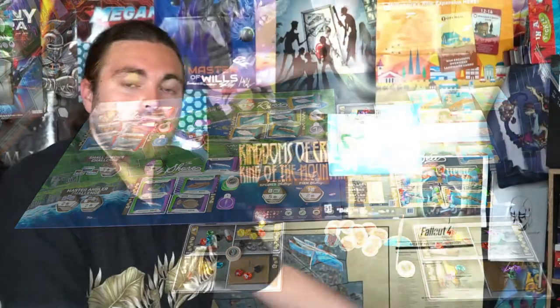Cold Water Crown: The Sea expansion is very similar to the base game — it adds just a little variation. You get an extra board, a few extra components like the master angler challenge with squids that are sea-exclusive, new tackle pieces, and the boat to signify whether you're at sea or not. Whether you should pick it up depends on how much you like the base game. It's more of the same with the unique added mechanic of the boat and the sea area.